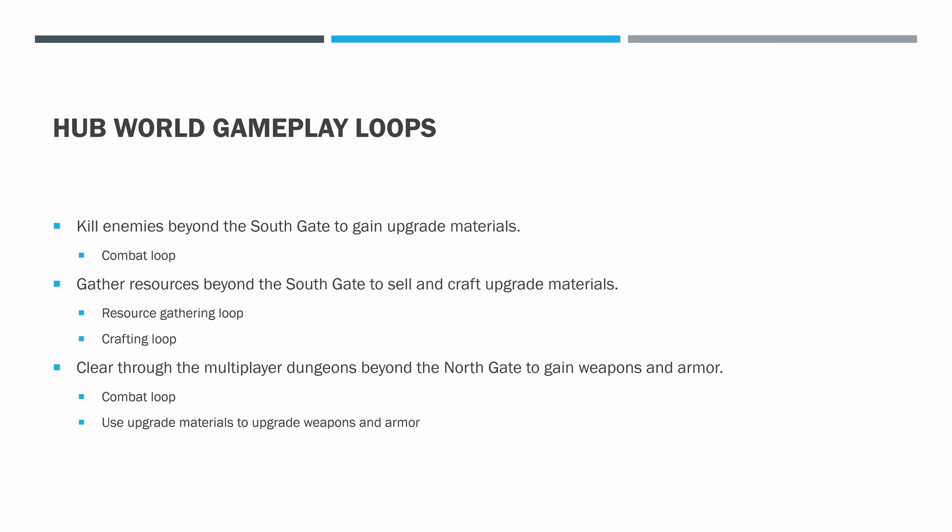Another loop is gathering resources beyond the south gate to sell and craft upgrade materials. There's a shorter term gameplay loop of resource gathering. In our sci-fi setting, I thought it might be fun to have some kind of system where maybe you place down survey equipment and do some triangulation to find where resources are — turning that into an engaging gameplay loop rather than just clicking on a resource. We'll possibly do a combination of approaches. Then there's also a crafting loop — is it just collecting materials and clicking a button, or is there something more? We'll work through that together to create a fun crafting loop that's enjoyable in itself, not just for the end result.